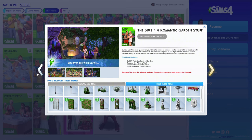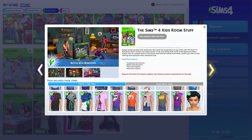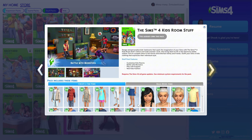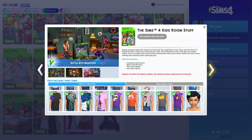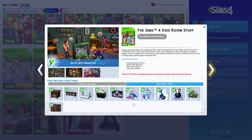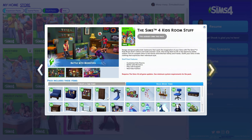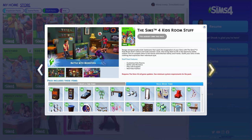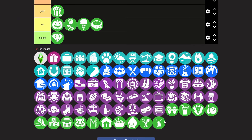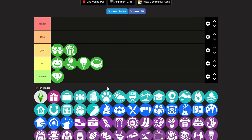Then we have the Sims 4 Kids Room Stuff, which I feel like I use a lot. I like the hair — it's cute. The build and buy stuff I've definitely used plenty of times: the bookshelf, the dresser, this piece with the nice mirror. I think it's a pretty good pack for what it is. If I were to rate it, I'd say it's at the top of good. I don't love it, I don't need it, but it's good.